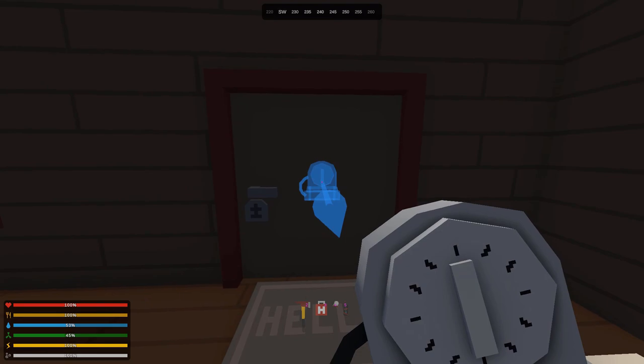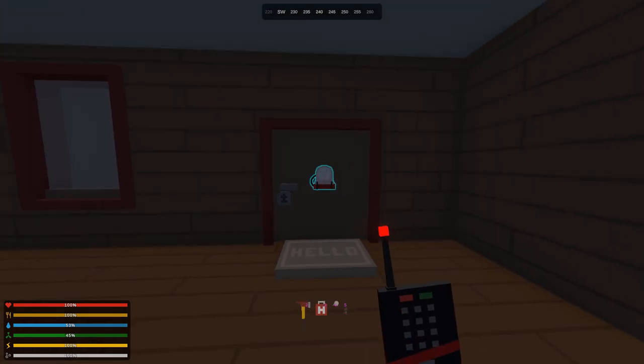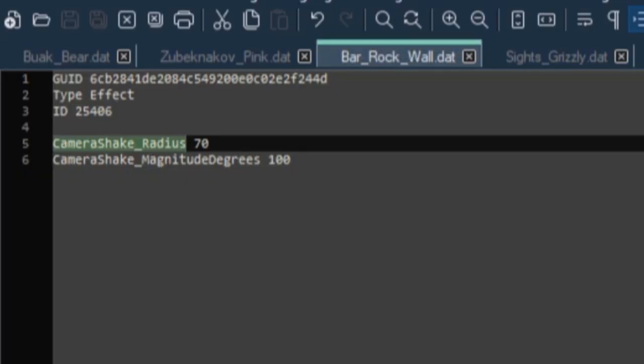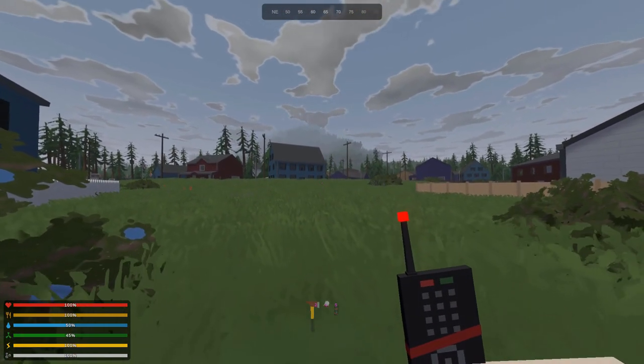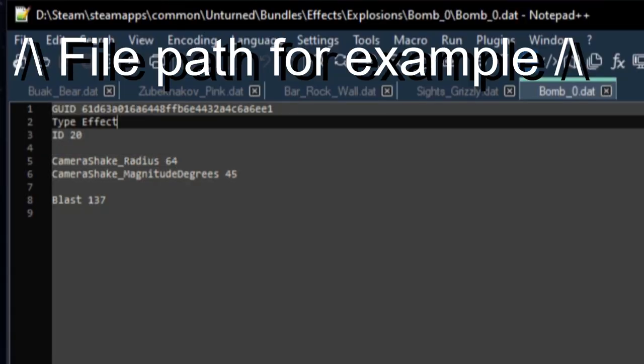There is also a camera shake for nearby explosions. This is actually controlled via effect, so you can have any effect shake the camera. The lines to add and control this are camera shake magnitude degrees and camera shake radius. I set these up on my custom rock wall barricades and it's now super awesome. For reference, these are the values for the vanilla explosion.